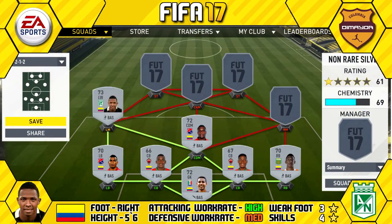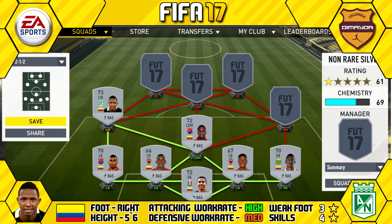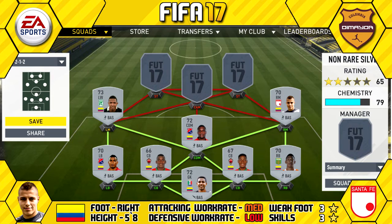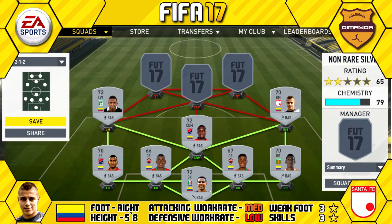At left mid we have Andre Ibaguen — 5'6" tall, right footed, high/medium work rates, three star weak foot and four star skills. His standout in-games are 91 acceleration, 91 agility, 90 sprint speed, 87 balance, and 80 jumping. On the opposite wing at right mid we have Freddy Alzar — 5'8" tall, right footed, medium/low work rates, three star weak foot and three star skills. His standout in-games are 87 acceleration and 86 sprint speed.